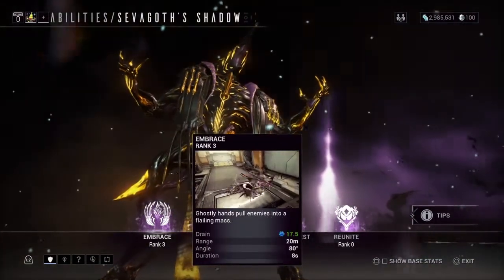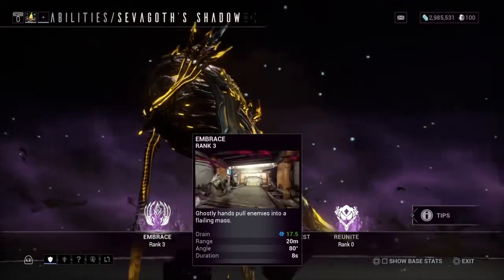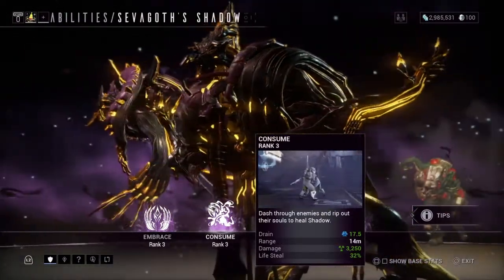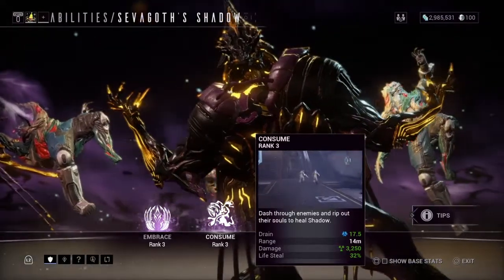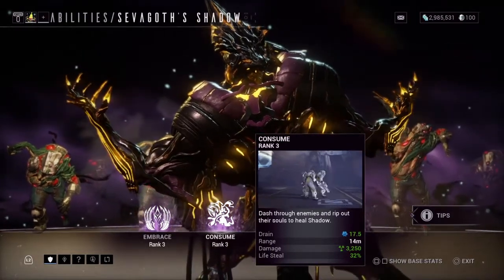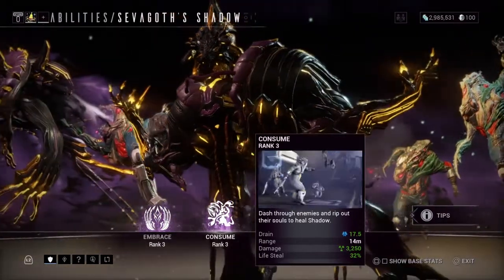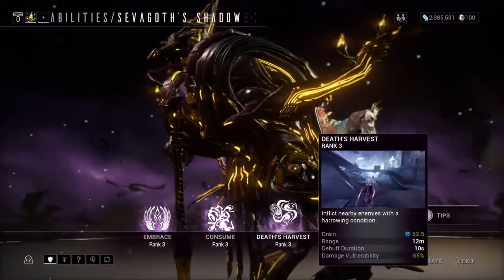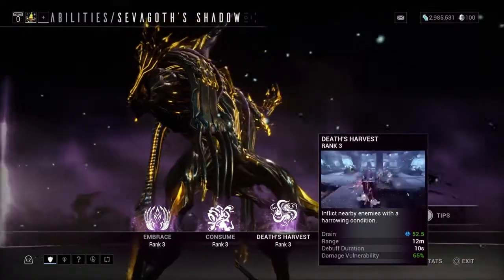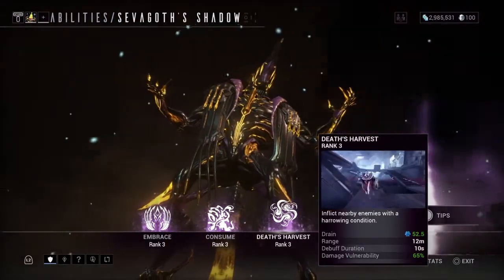Shadow's first ability, Embrace: this ability will pull enemies towards you so you can easily slash them. His second ability, Consume: dash through enemies and rip out their souls to heal the Shadow. This is also the only ability usable during Sevagod's passive near-death state — you must kill five enemies with it. His third ability, Death's Harvest: inflict nearby enemies with a harrowing condition, debuffing them to make them more vulnerable to damage.